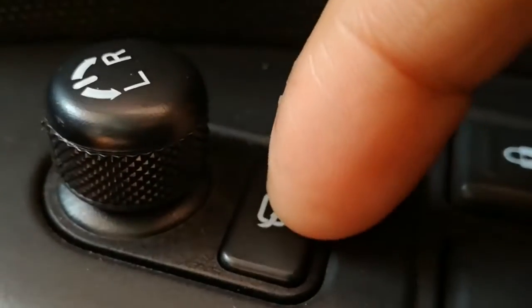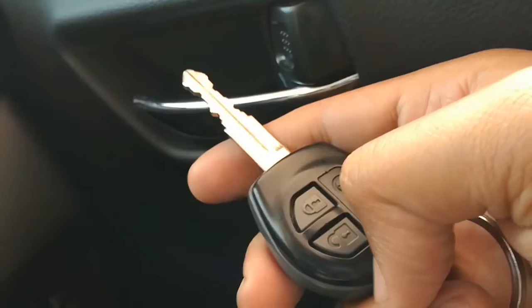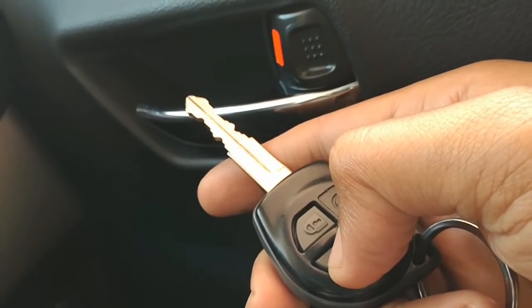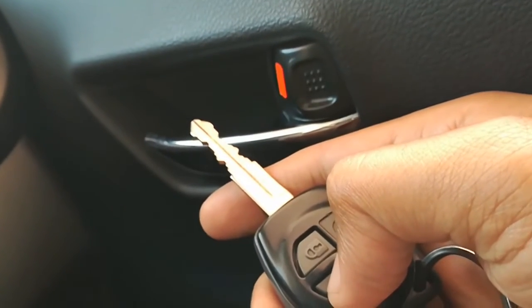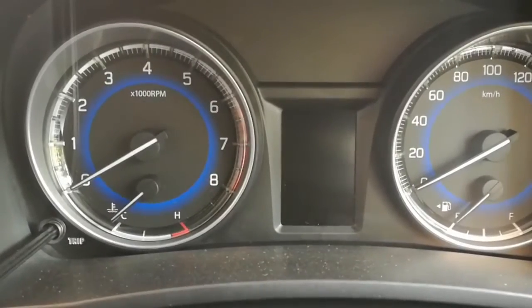Hello everybody, welcome back to Top Avocados. We unlock our car by pressing once, and again we press to unlock all doors. In this video we have a suggestion for you guys: a setting which we could change on our settings screen.